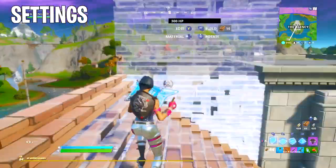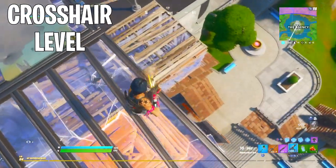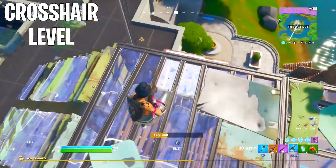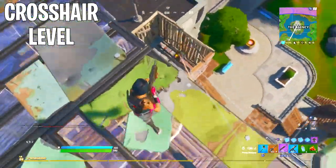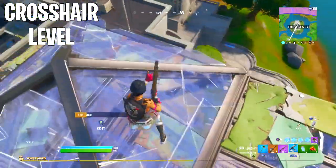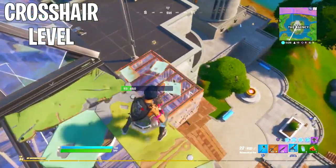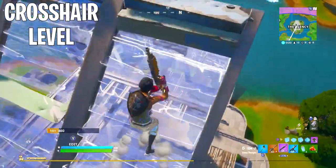Next up is something I also find to be very important: the level at which you hold your crosshairs. Typically when players are moving around, they rest their crosshairs looking downward — I still subconsciously do that myself. The issue is when you do get into a build battle or exchange shots with opponents, your crosshair will naturally be lower than it should be. The problem that arises is that when you're taking shots at opponents, you're likely hitting their body, legs, and feet — which only gives you lower damage shots.